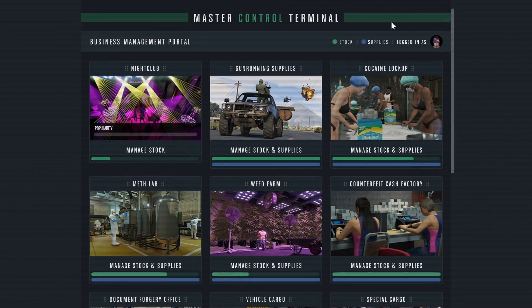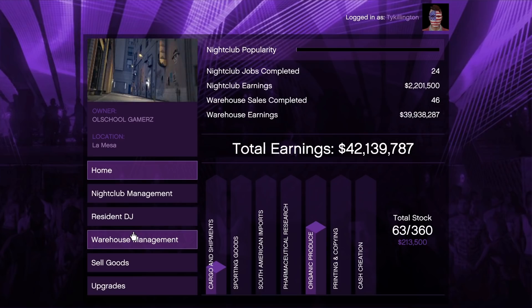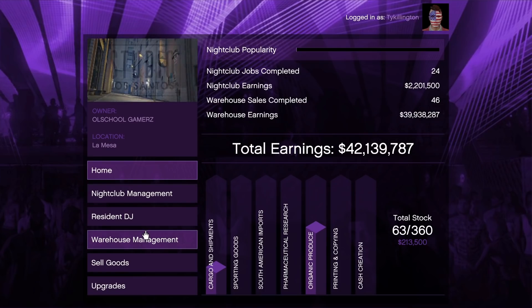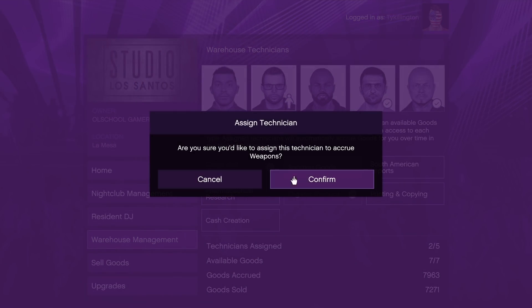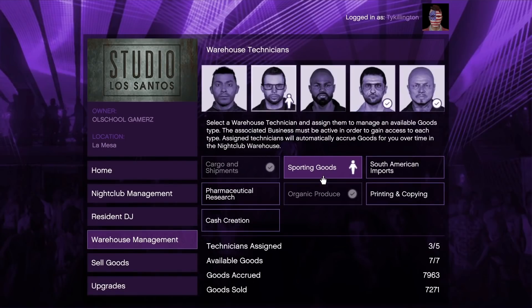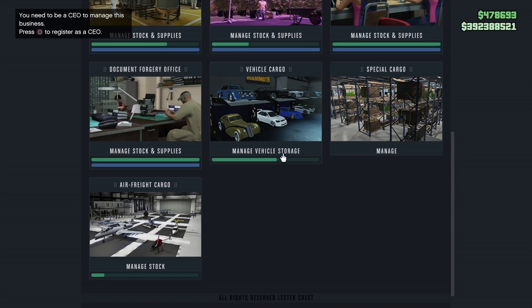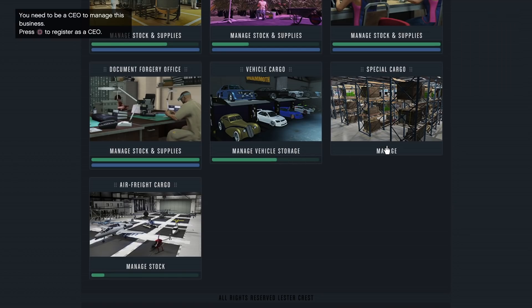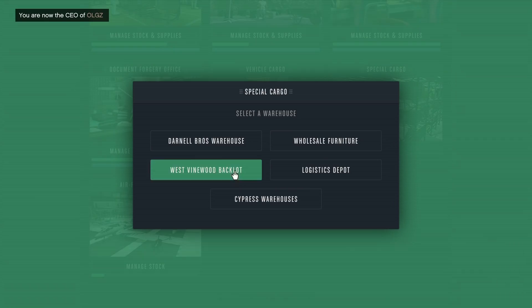I can buy supplies, I can source supplies, I can sell. I can adjust my nightclub technicians — I can do all of this. And just to let you guys know, if you do try to launch a sale from the master control terminal, it will spawn the vehicle like it was a normal sale from that particular business. For example, if I make a sale with the MC business and I get post-op trucks, they're going to spawn outside of the Coke business. If I do a sale with my CEO crates, it's going to spawn the plane where it normally would if I was selling directly from the actual warehouse.